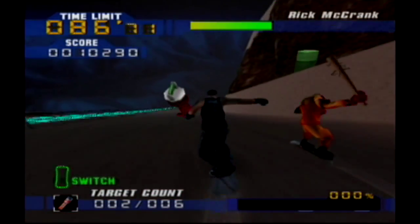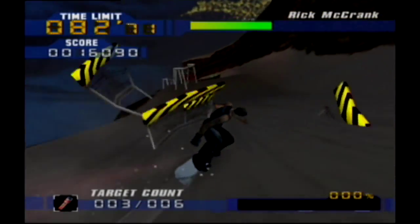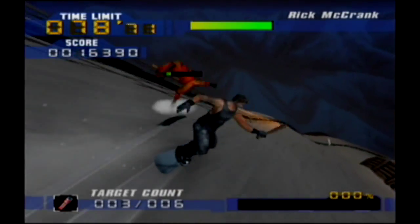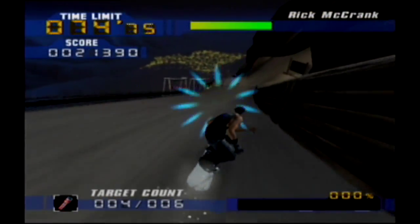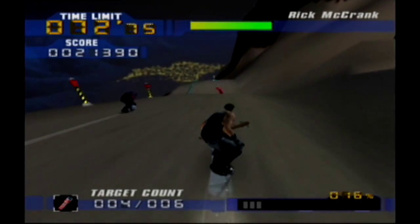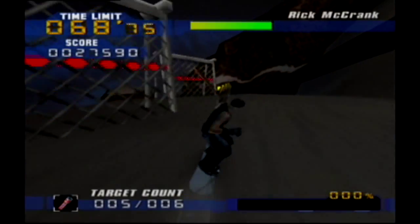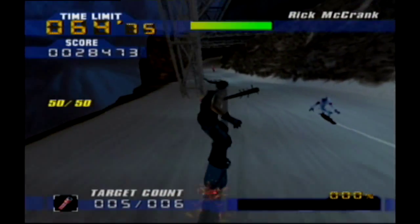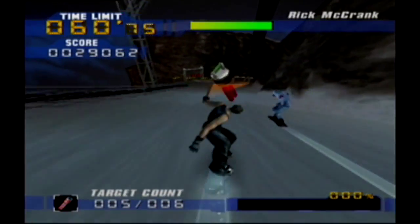Maybe the jumping stat is literally listed in inches — that's your vertical leap. The fifth stat was technique. You can either have a spin technique or a grind technique, meaning you specialize in those areas. The body type I picked was spin technique, so when I level it up I'll be able to spin more, and spinning will actually be useful.